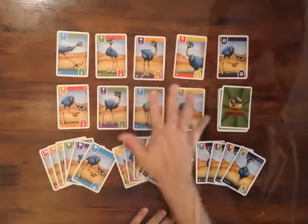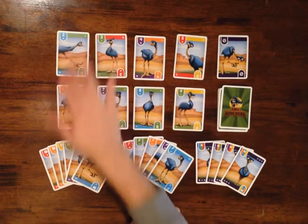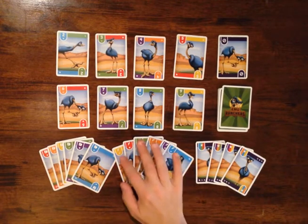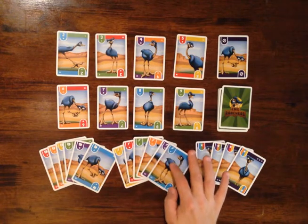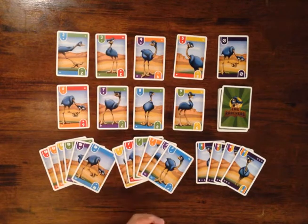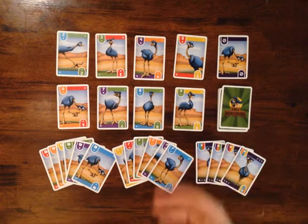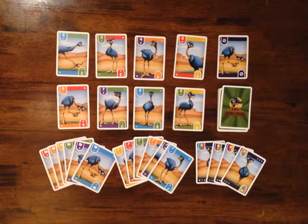Now I want to tell you a little bit about how the Emu Ranchers deck is structured. We have the Emu cards, number two through nine — we have eight of those, and each of those has two different colors. In the Emu Ranchers deck there are six colors: yellow, red, green, orange, purple, and blue. So that means for each rank or number card there are three cards available — two suits per card. So eight cards available in the Emu set.